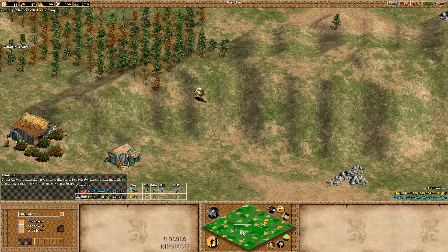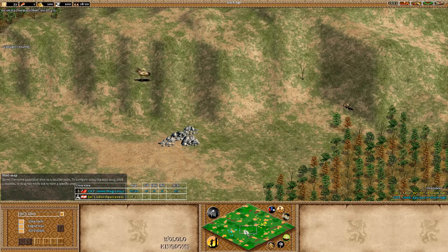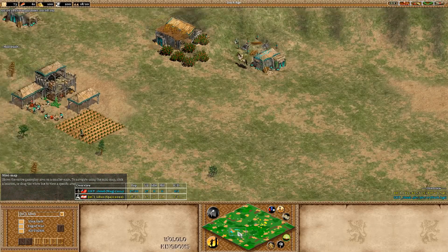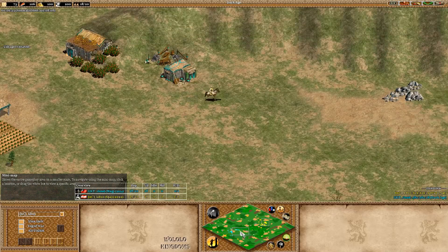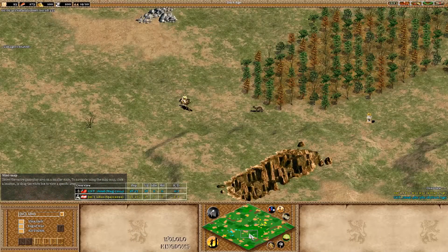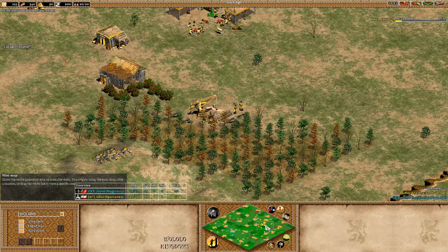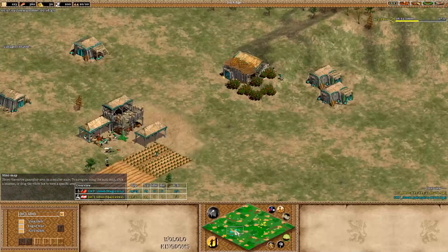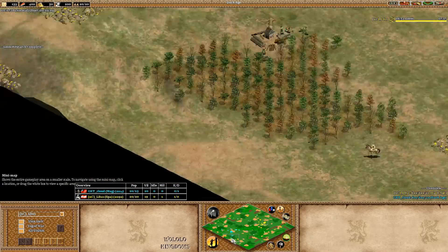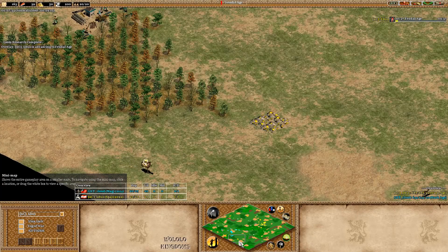Cloud is going to need scouting — he needs to know what his opponent has and what strategies he'll go for. I see the scout now running the opposite direction for LB10. Cloud's scout should be pretty low, like three HP, so he cannot go close to the berries or wood line — be careful he doesn't get sniped by a villager. LB has four villagers on wood, so maybe man-at-arms. LB is also scouting Cloud's gold positions — Cloud could place a TC there next to that gold and wood line later on.